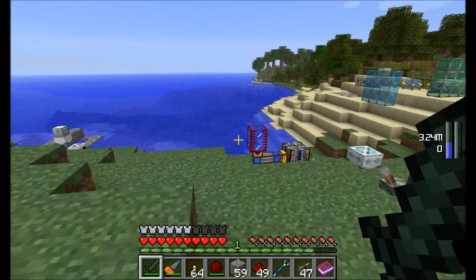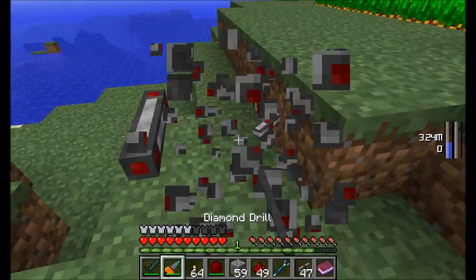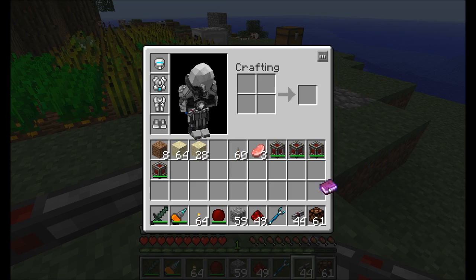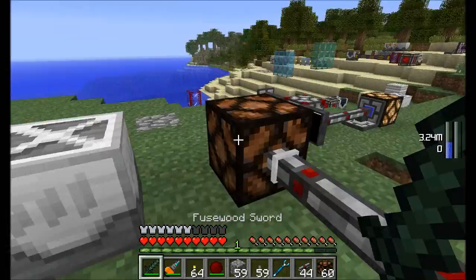At the very heart of the rednet system is rednet cabling. It's made with plastic sheets and a little bit of redstone dust, and that gets you eight rednet cables. At its most basic, it acts like a redstone wire except it doesn't have any loss of signal strength, so you can run it for hundreds and hundreds of blocks and you'll be just fine.